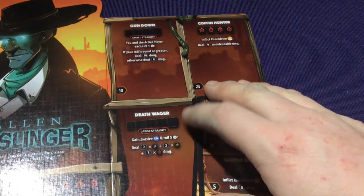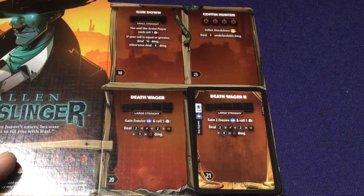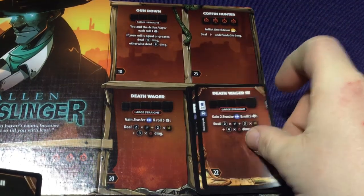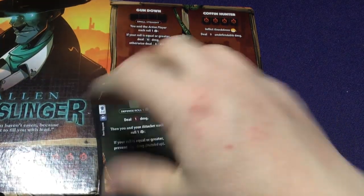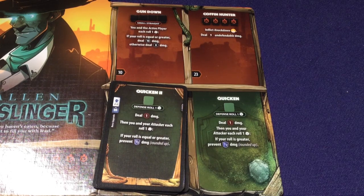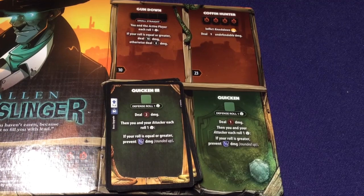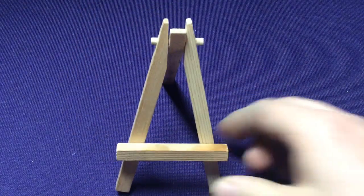Death Wager upgrade: gain 2 Evasive instead of 1, roll 5 dice — 2, 2, or now 4 instead of 3 per chaos. Death Wager 2: still 2 Evasive, roll 5, now 2, 3, and 4 — just does a lot more damage. His defense Quicken upgrade: roll 1 die, deal 1 damage, then you and attacker each roll 1 — if your roll is equal or greater, prevent half. It adds 'equal' giving one more chance. Quicken 2: now deal 2 damage, and still equal or greater. Definitely an interesting character that very well mirrors his non-fallen counterpart.